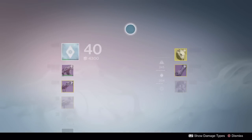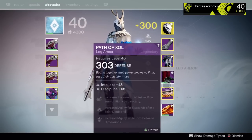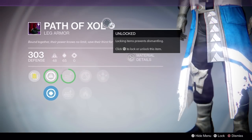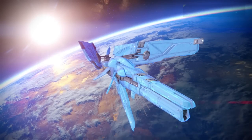Along with that, we managed to rake in some new exotics too. We've got the Stag, a Light Beyond Nemesis, and an Obsidian Mind, as well as hitting 300 overall on the Warlock, which is pretty cool. We also got this — 'Path of Soul Bound: together their power knows no limits, save their thirst for more.'